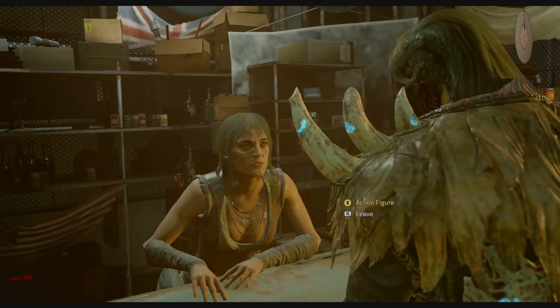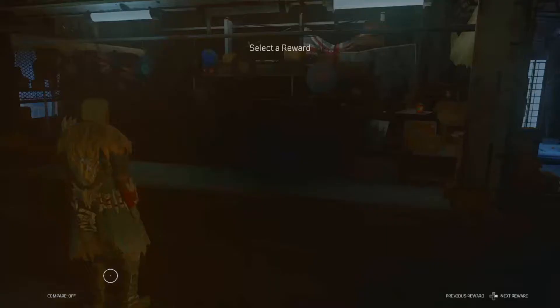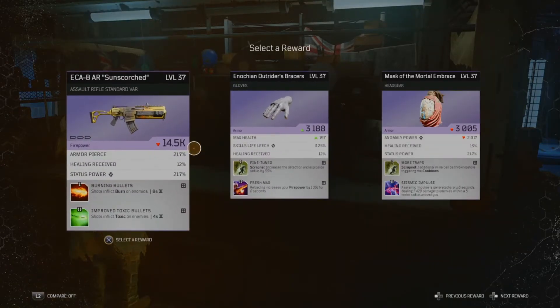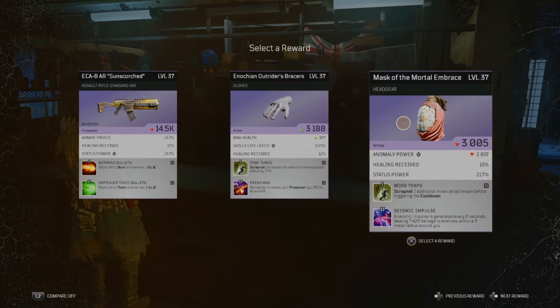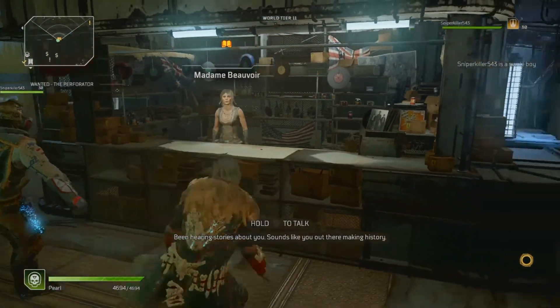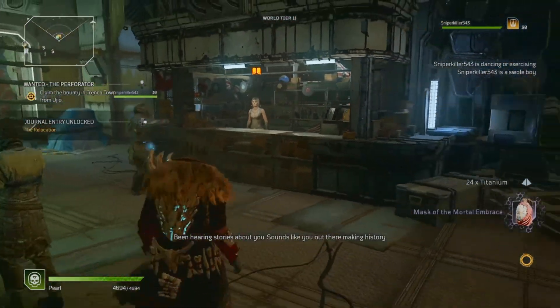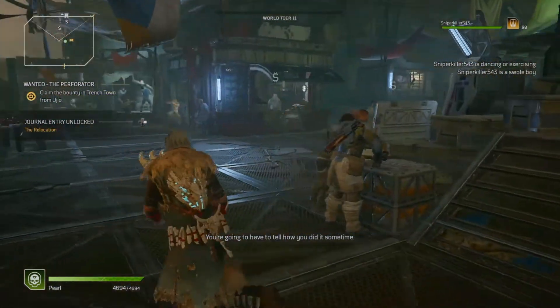I'm skipping the action figure — you can see them in the background. I'm going to do the Seismic Impulse real quick instead. Okay, finished with that, and I got a legendary — it came quick, I almost missed it!